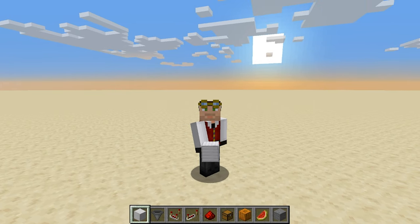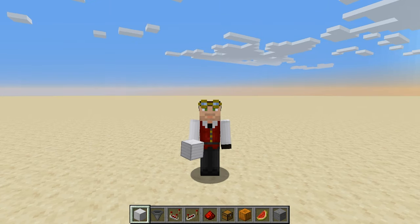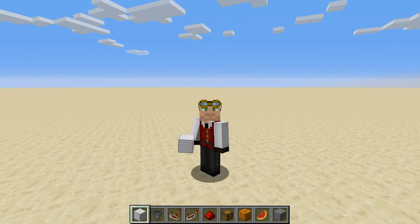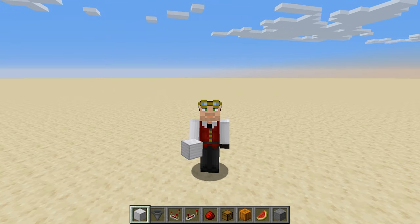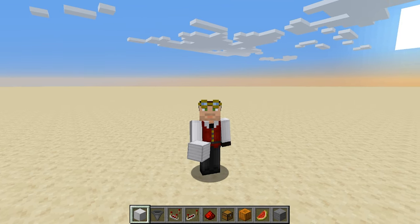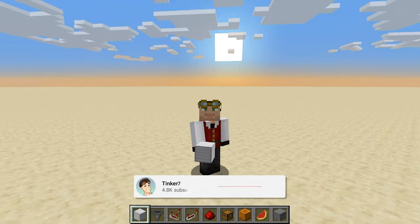Hello everybody, welcome back, this is Tinker 77. Today we're going to build a melon and pumpkin farm that is automated and uses flying machines. The big goal here is to make a machine that I kick off with a switch or button — not something that runs automatically all the time — because I want this to be server friendly and not lag out the server.